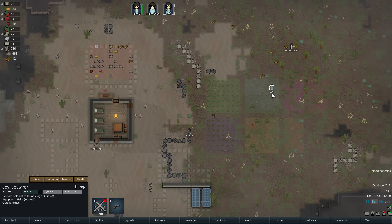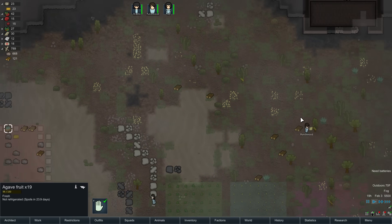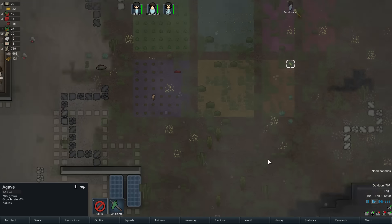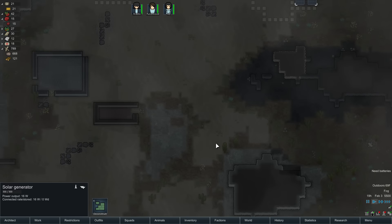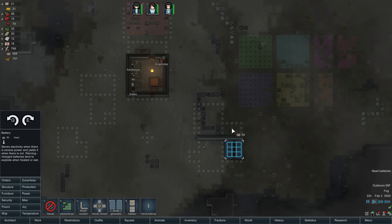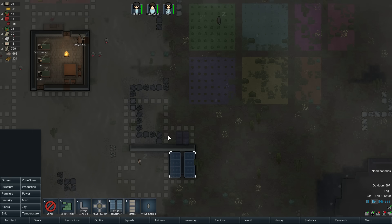Punchwood is chopping wood, Joy is doing the planting, Riddle is eating. We have some agave fruit plants which is great — we don't have to do any cooking right away. The solar panel only creates energy when the sun is shining, so that's why we want to get some windmills too. Let's put batteries in another room and cover them up inside. We'll put doors here to get in, and those will be the walls. When you build walls and doors like this, there is a roof.